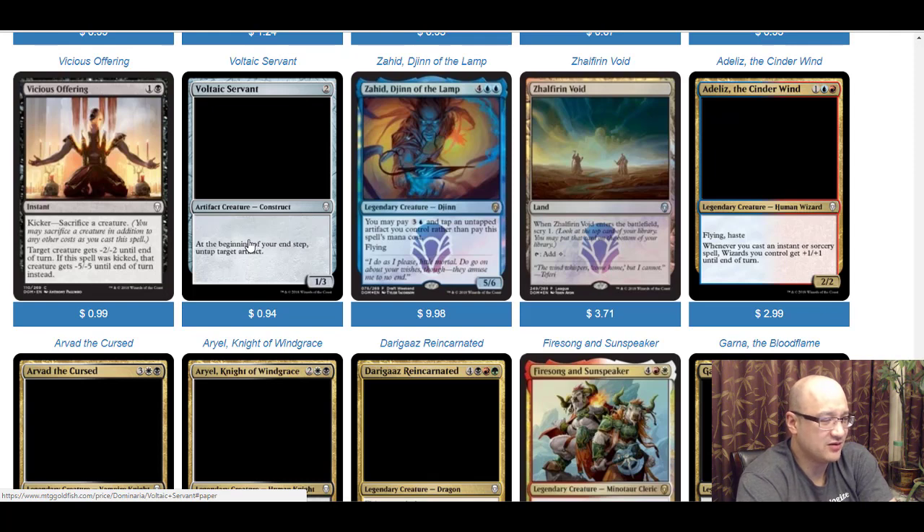Zahid, Djinn of the Lamp is four and two blue — six mana — for a 5/6. You may pay three and a blue and tap an untapped artifact you control rather than pay its mana cost. So instead of six you pay four, but you have to tap an artifact. In formats like modern, there are lots of artifacts that don't really matter if they're tapped — like a sword or equipment — you can equip a creature with it and tap it at no real cost, getting this thing out for four mana. A four-mana 5/6 flying is pretty damn good. I love the card frame and art too — really a great card, though it needs to be built in the right deck.